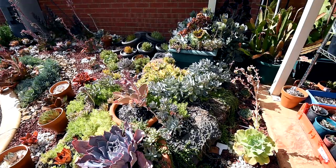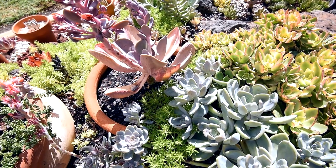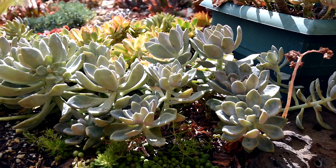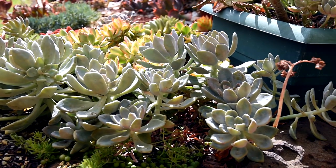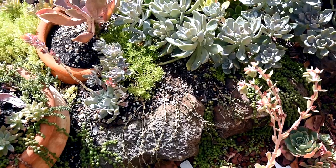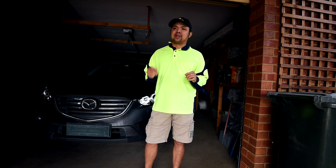The graptopedum supremes have taken over the area above the string of pearls, spreading around quite a bit and creeping into the bowl, so I might need to trim them back. A lot of them are getting quite leggy, mainly because when I had shade cloth on top they weren't getting enough sun. So what I'm going to do now is chop all of them and reset them.